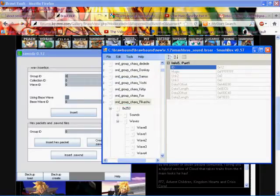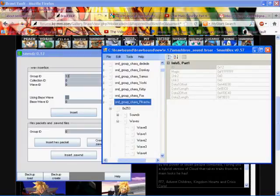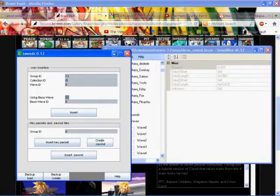Click on it. It says 0x12 on ID — so that means you just type in 12. Don't type in 0x12, just type in 12. The 0x is just something that's there — it's a hex notation. For Collection ID, just type in 253, because that's what it says — it says 0x253.